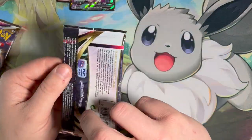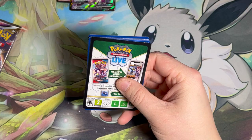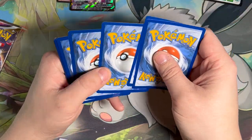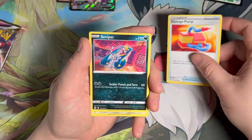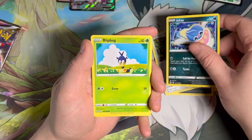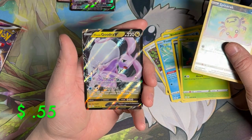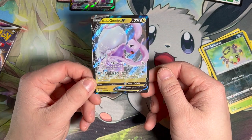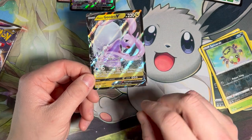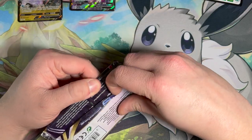Let's move into Lost Origin. Lost Origin has that Trainer Gallery slot which makes it fun to open — it gives you a ton of chances to pull really nice cards, and it has some really nice cards in it. Wasn't my favorite set, but it's not a bad one by any means. Got a Spinarak and a Gudra V. So we are three for four, which is pretty good odds.